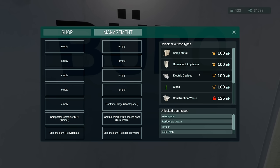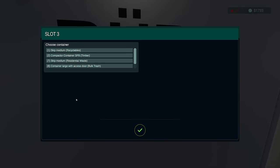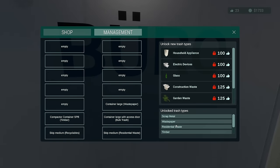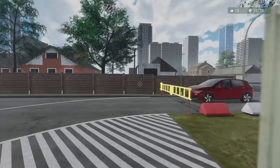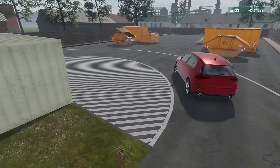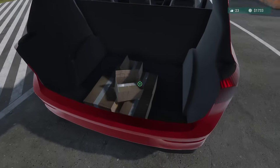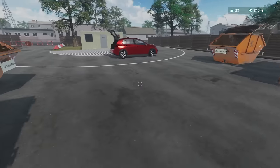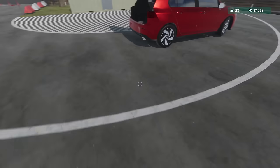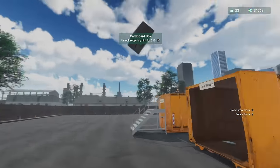I can now get scrap metal from management — yes! Which means we're also going to need something like a scrap metal container. I'm coming — I need to buy a scrap metal container so I can dump it in there.